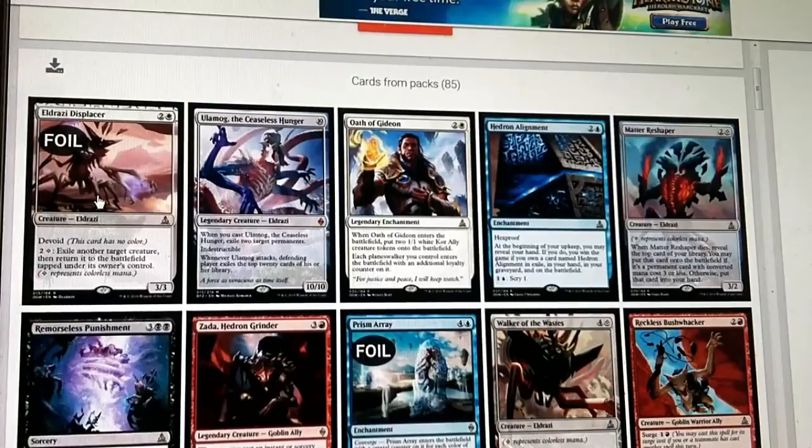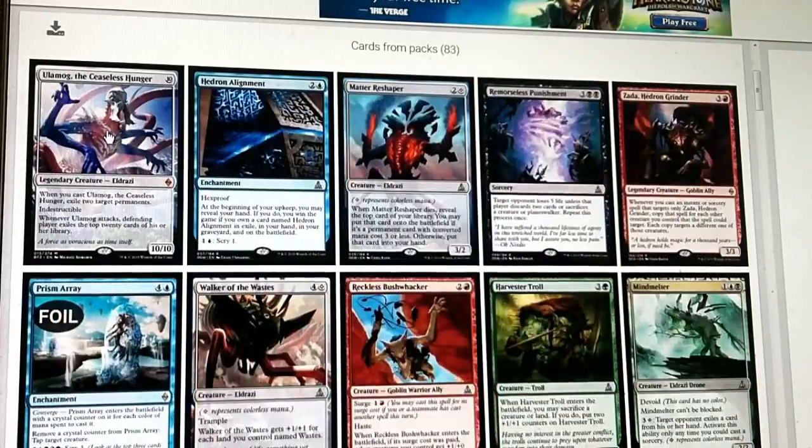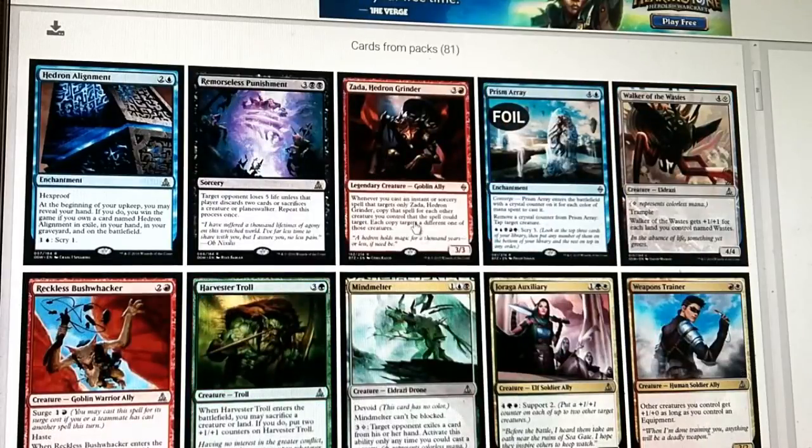It's pretty crazy - we've got a Foil Eldrazi Displacer, Ulamog, and an Oath of Gideon. So we're obviously in white. We got some pretty junk rares aside from that: Prismatic Ray, Zada has to have a lot of combat tricks to work, Mada Shaper's really good, Hedron Alignment's unplayable, and Remorseless Punishment is playable but we'll see if we get the black cards for that. I'm definitely going to play Eldrazi Displacer, Oath of Gideon, and Ulamog - we're going to try to make that work.